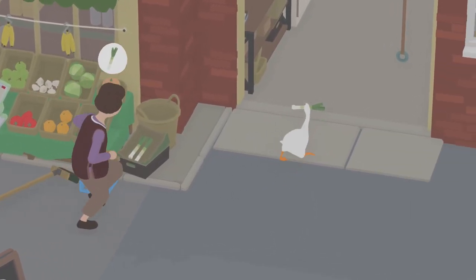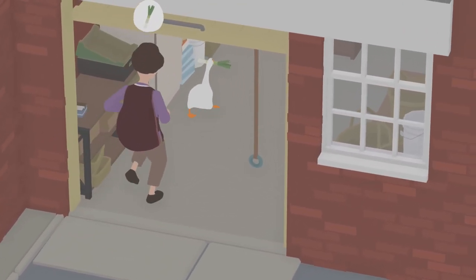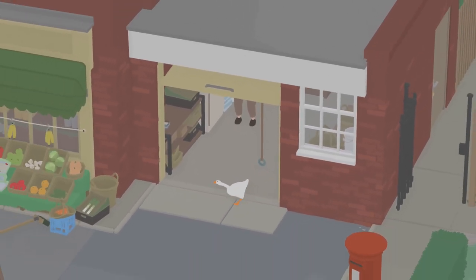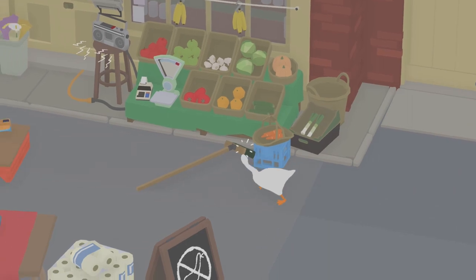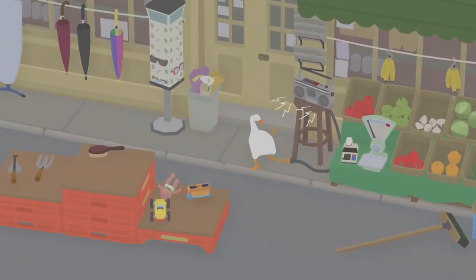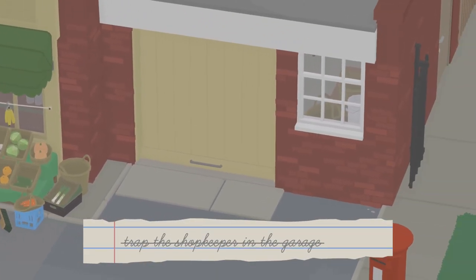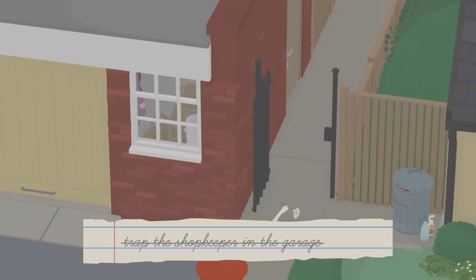Find some way to distract the shopkeeper and bring her into the garage. Once she's distracted inside the garage, pull the rope and trap her inside. Then very quickly make your way through the shop and grab the flower near the radio, and make your way back to the bust in the woman's backyard in the third area.